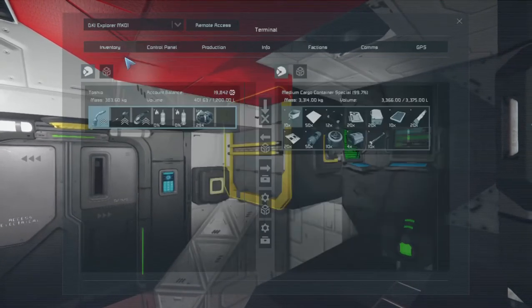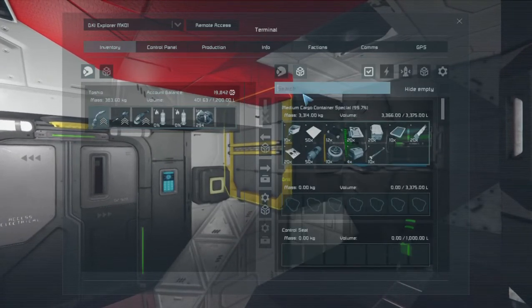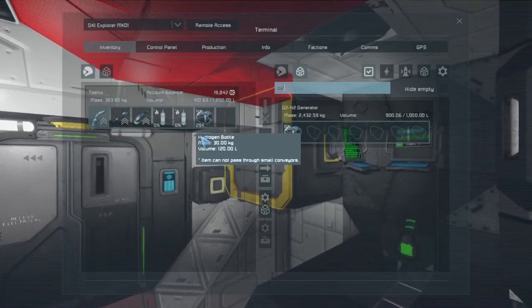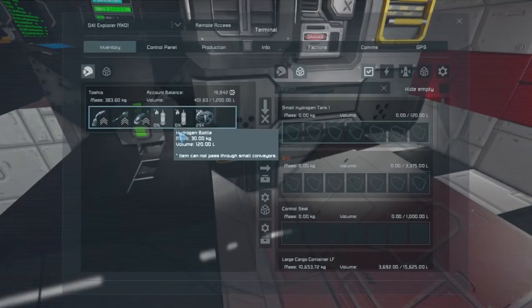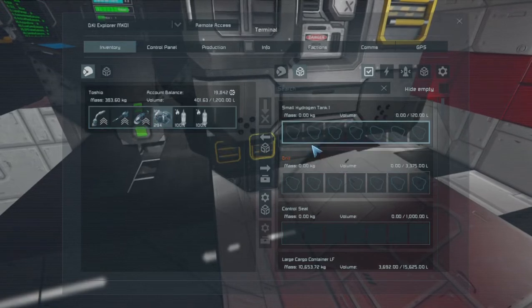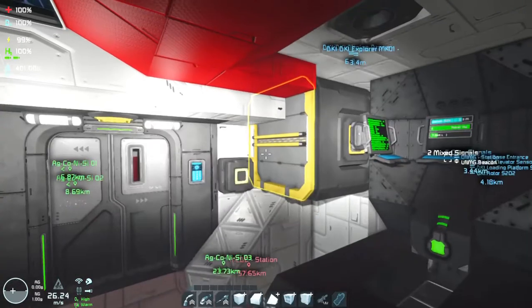By the way, I don't know what you think, but this small grid small hydrogen tank having a small conveyor port doesn't look very logical to me, because I cannot use the conveyor system to move the bottles from one place to another — and that's why they are placed inside the cabin.